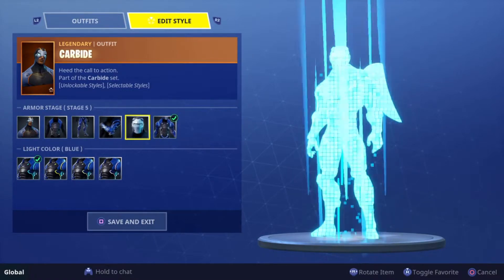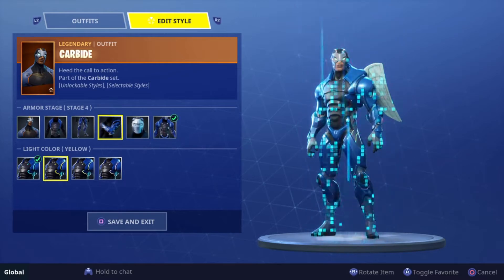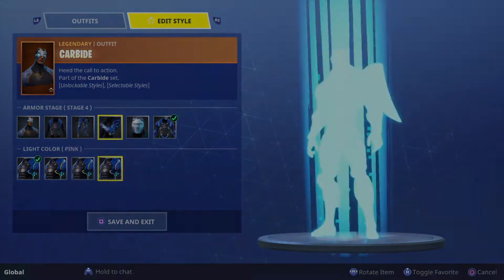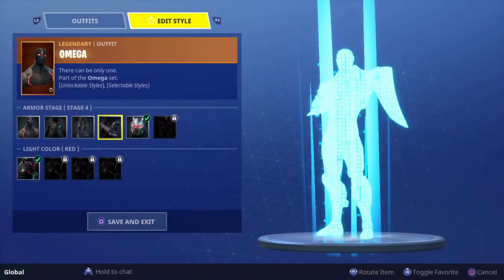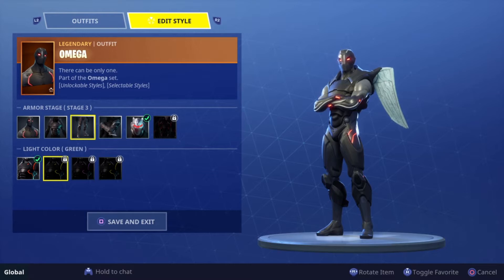In this we're talking about — you guys can see right now — the Carbide and the Omega skin have different colors now. You guys can come in yellow, green, blue, and pink. That's both of them. You guys can use this, but first you guys have to max out your Carbide.